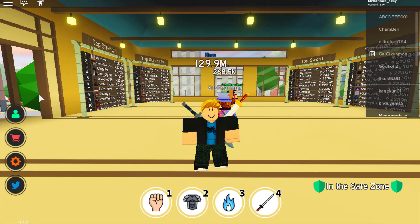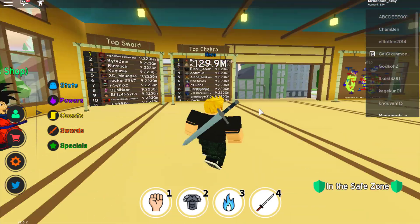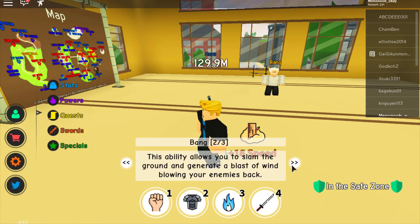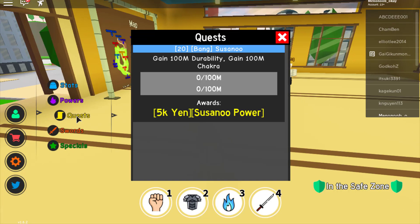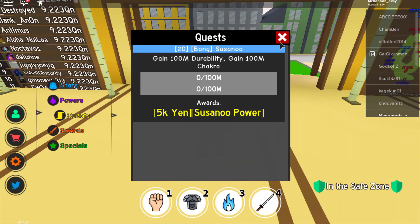Alright guys, we have finally finished the quest — it took ages, it took hours. Now we go to Bang. You have learned United States of Smash! This ability allows you to slam the ground and generate a blast of wind, blowing your enemies back. Also, you're ready to learn a new transformation — gain 100 million durability and 100 million chakra. That'll be in the next episode.